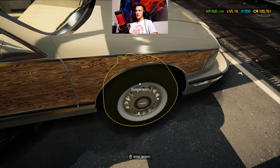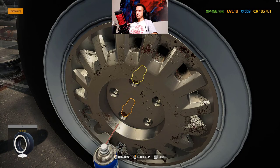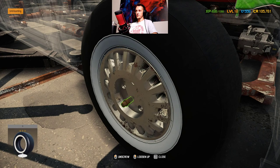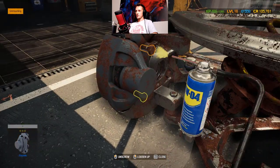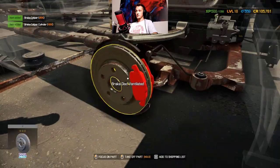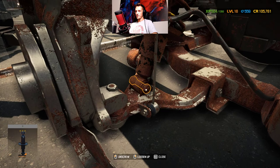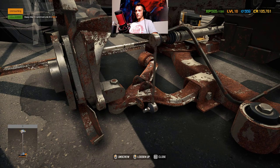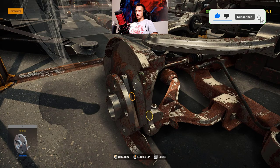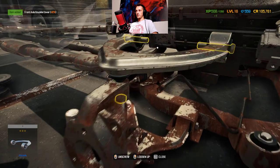Now we're just gonna replace what we need to replace, and that's probably everything in the suspension, even though the wheels look fine. We need to take the whole thing apart. This is all rusted - we need to use the WD. Brake disc, wheel hub - get off. Wheel hub bearing - to take this thing apart we need to take off everything. Front wheel hub, everything is rusted in this thing.